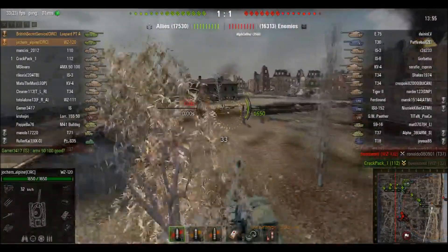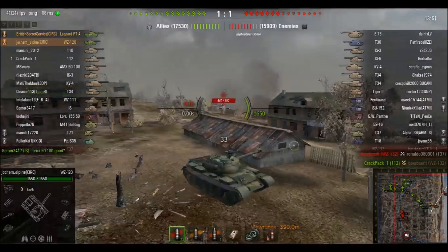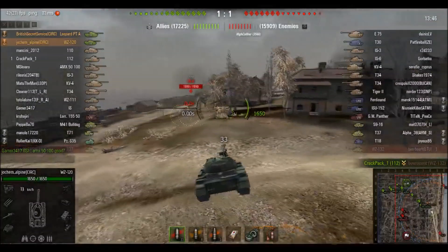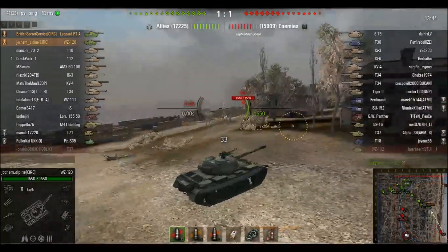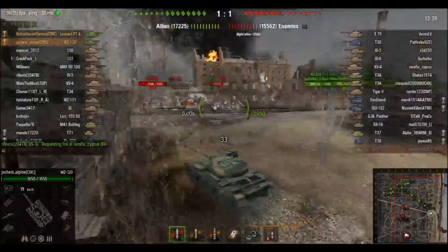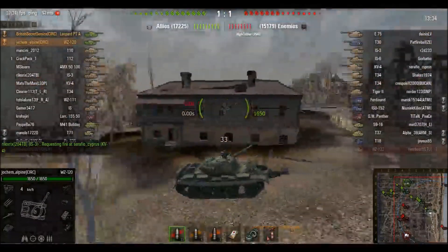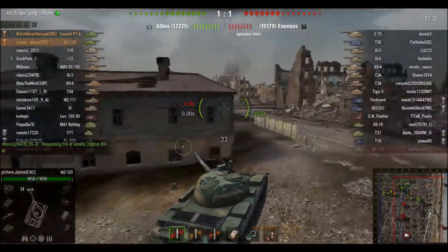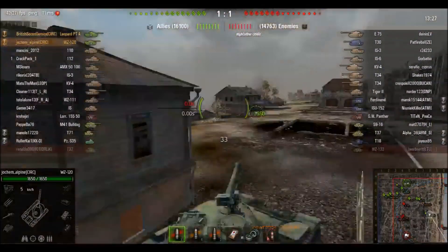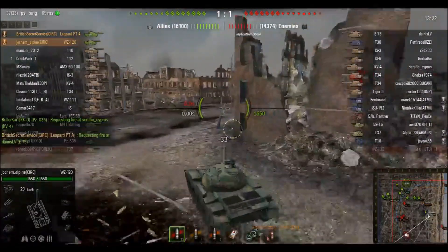Nothing spotted on this flank so far, apart from that T37 going ham down the train tracks between the river and the train tracks. But Joachim spots out an IS-6 — fairly decent view range on the WZ120. I don't think Joachim is using optics; I think he's using ventilation, giving only 390 metre view range. Ventilation is not bad, and this gun doesn't have the best rate of fire or aim time accuracy, so ventilation isn't a bad option.